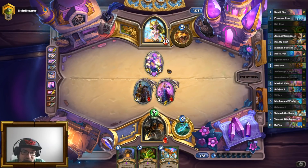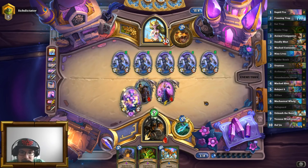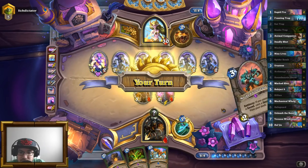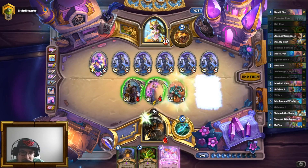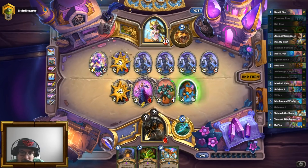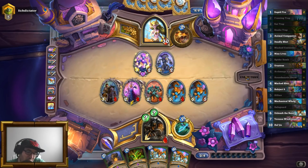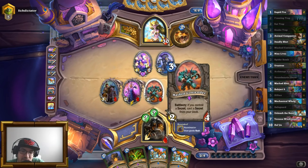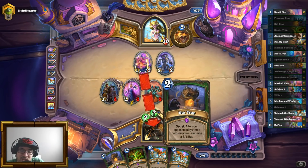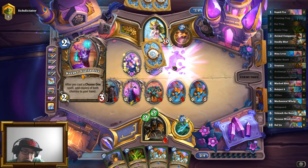I'm still in trouble — a lot. The Contender gives me Freezing Trap. Unleash the Beast. I can kill a couple of these, freeze one. So I'm not straight up dead. I get another Wyvern, which is good. Still pretty much dead, though. He doesn't know if it's Explosive, so does he actually try to go face? He does. I would like to repeat that I'm still dead to Savage Roar, which could happen at any moment.